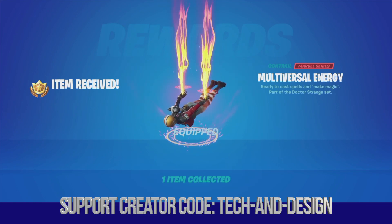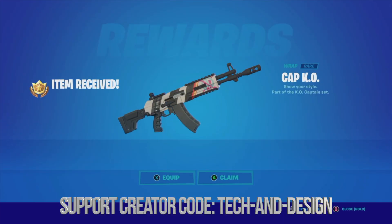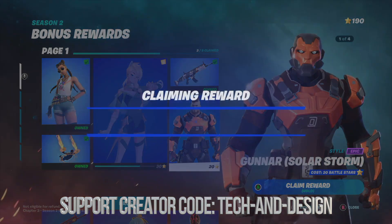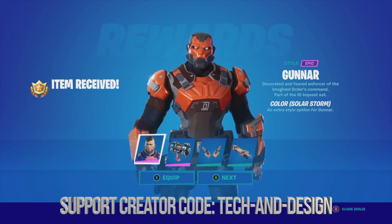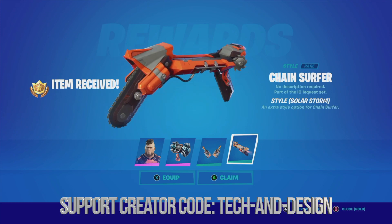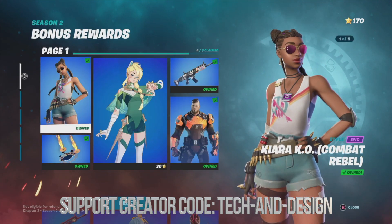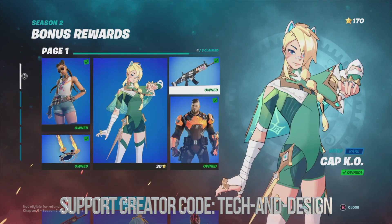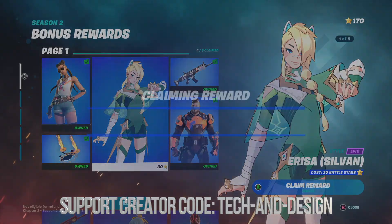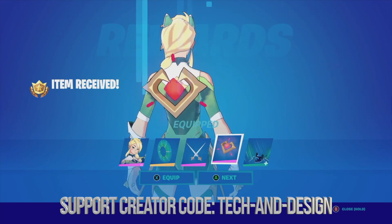I can equip it — I'll equip it for now. Next it's going to be this wrap, and we're just going to claim it. Moving on to this awesome skin, again just holding A. I'm going to equip it as well — equipped, equipped, and equipped. You can also save that as a preset. Since we just got that, this item has become unlocked since we claimed everything around it. We can go ahead and claim this — equip or go next, it doesn't really matter.